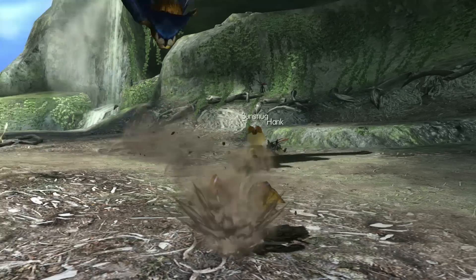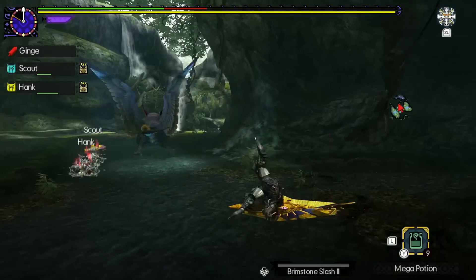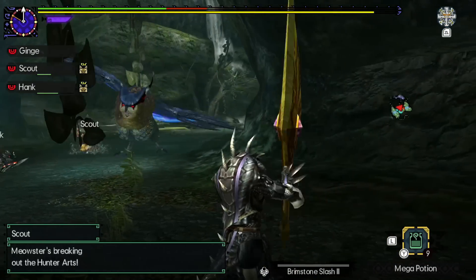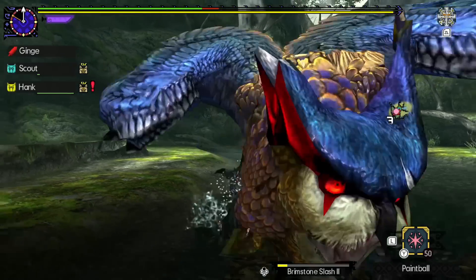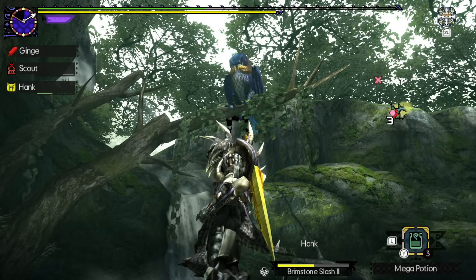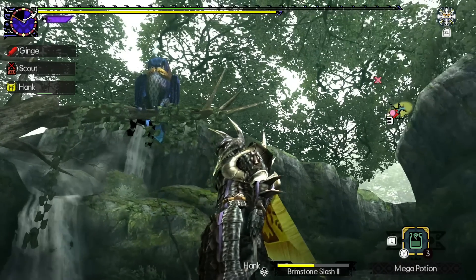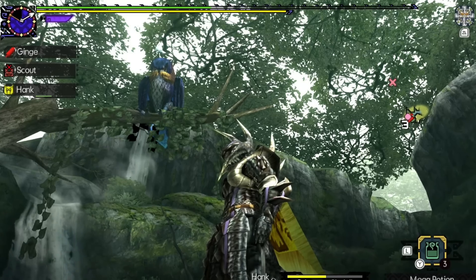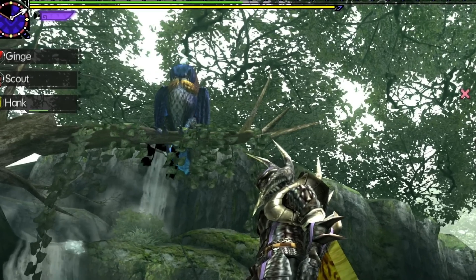A nice little bit of research there from the animators. Some of the other animations that fill Malfestio with a lot of character are its turn animation when it's enraged — its head sort of snaps towards you before its body follows — its running animation as it zigzags towards you rather than just charging at you, and of course its sleep animation, as it lands itself on a tree or otherwise high-up area and quietly hoots itself to sleep. I mean, look at him. Tired little fella. I think we should enjoy this for just a moment.